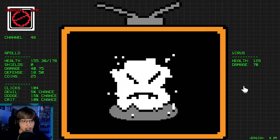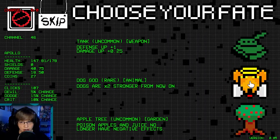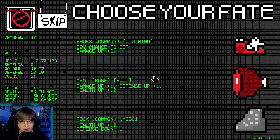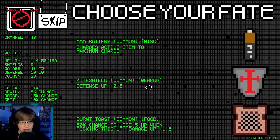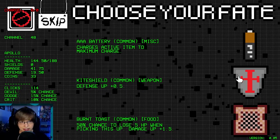Damage down one, 10% chance for the dodge chance. Dogs are two times stronger — we'll take that. Maybe we can get a dog here. Oh, look at the dog! Damage up, defense up, health up — yes please. Defense up, I guess.